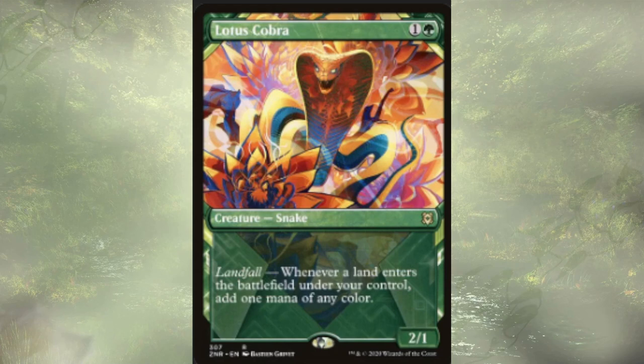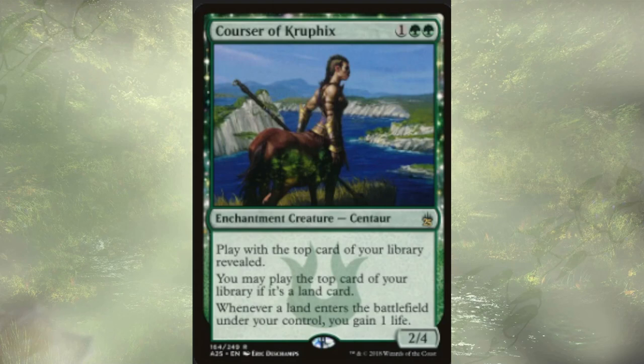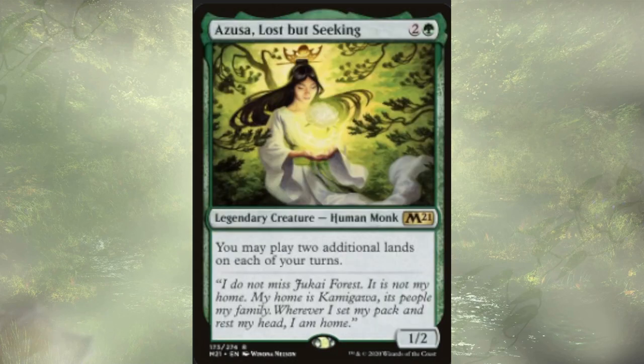Moving into our creature slots, we have Lotus Cobra. Landfall — whenever a land enters the battlefield under our control, we get to add one mana of any color. This is just ramp, plain and simple. It works super well with any of the things that let us cheat out lands, even the ones that come in tapped, as they're going to generate value for us immediately. Courser of Kruphix lets us play with the top card revealed, play lands off the top, and whenever lands enter the battlefield under our control, we gain one life.